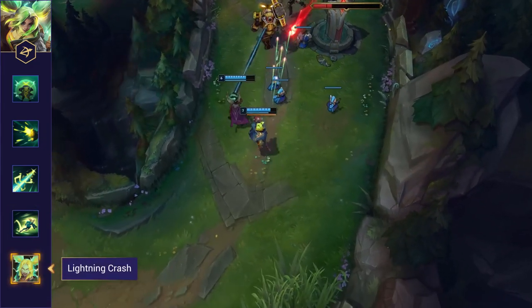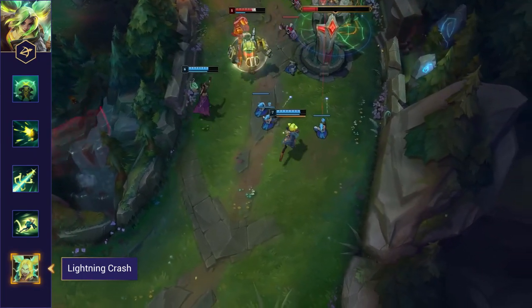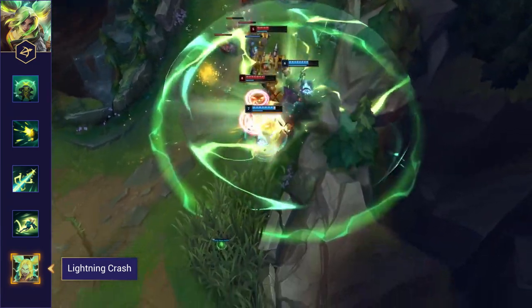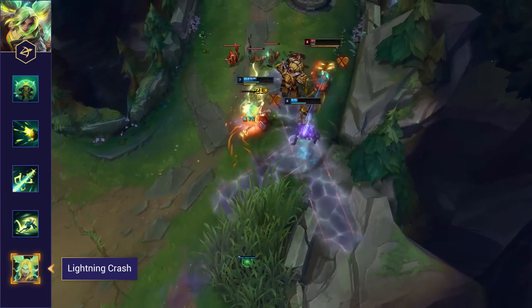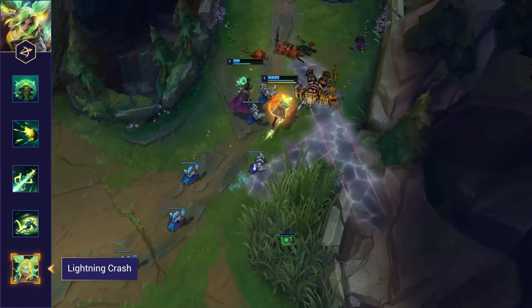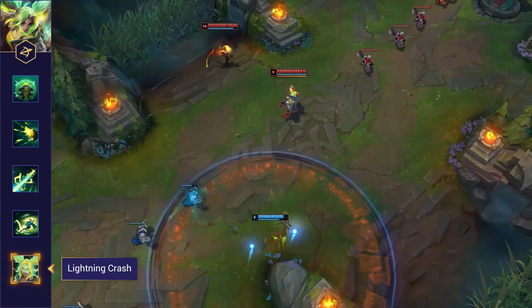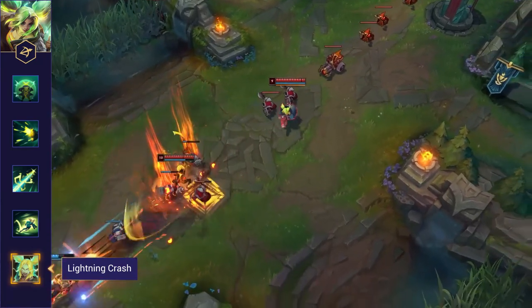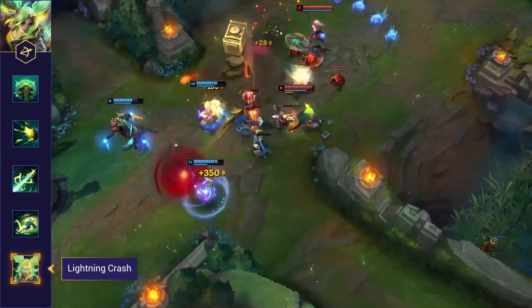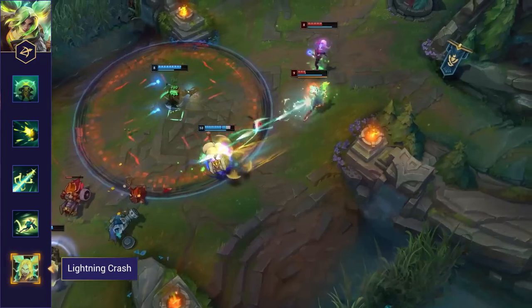Zeri's ultimate is an AOE damaging ability that deals magic damage to all enemies it hits. If it hits at least one enemy champion, Zeri becomes overcharged for six seconds and gains three stacks of overcharge per champion hit, with each stack granting 2% bonus movement speed. She gains a stack each time she hits an enemy champion with a charged basic attack or ability, refreshing the overcharge duration by two seconds. Her Q also becomes a chained attack and attacks faster while overcharged. If you see her use it, try to outrange her and wait for it to time out — the more she can hit you, the longer she'll be stronger for.